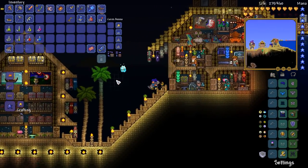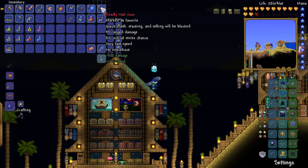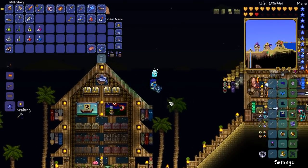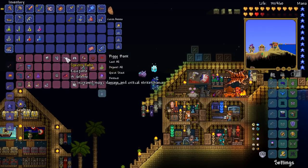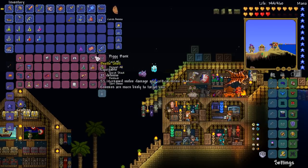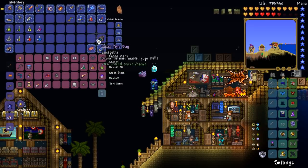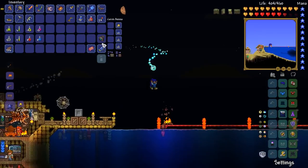I could just do it again. I don't feel like melee is the way to go with this, I'm gonna be completely honest. The Nail Gun is pretty good — tempted to go for that. Maybe we put the Destroyer Emblem on. Should we try the old ranger loadout? I'm kind of down to give it a go. Specter armor, Star Cloak, Charm of Myths... Let's give this a go and just see how we roll. I feel like I've got a pretty good little thing going on here. So ladies and gentlemen, we're just gonna give this thing another go.